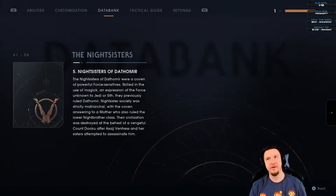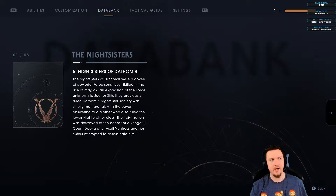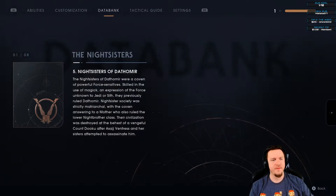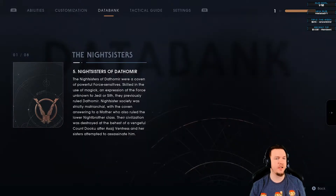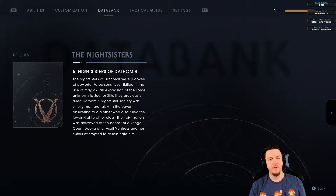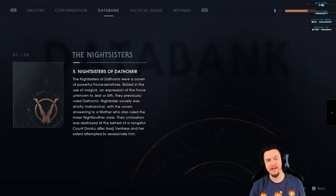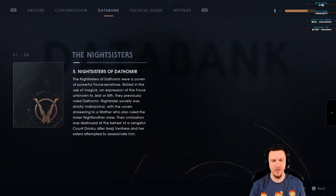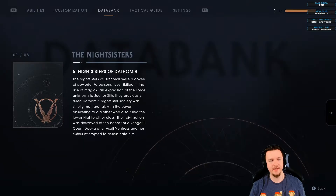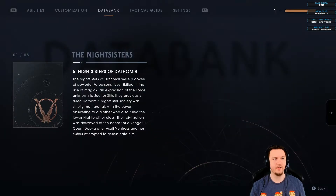Thank you Hytala for 20 months tier 2 sub in honor of Han Solo. The Nightsisters of Dathomir were a coven of powerful force sensitives skilled in the use of magic — an expression of the Force unknown to Jedi or Sith. They previously ruled Dathomir. Their society was slightly matriarchal. Their civilization was destroyed at the behest of a vengeful Count Dooku after Asajj Ventress and her sisters attempted to assassinate him.